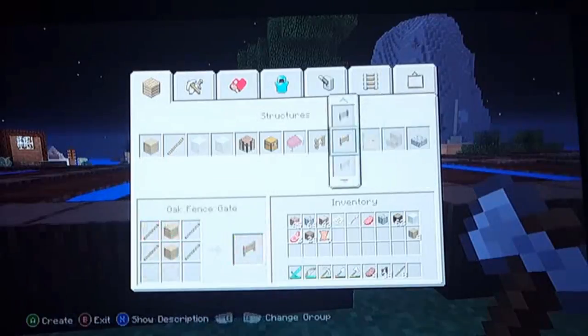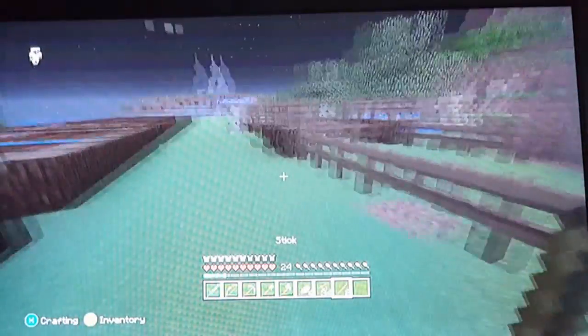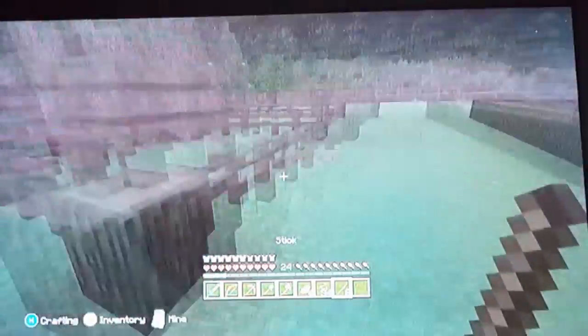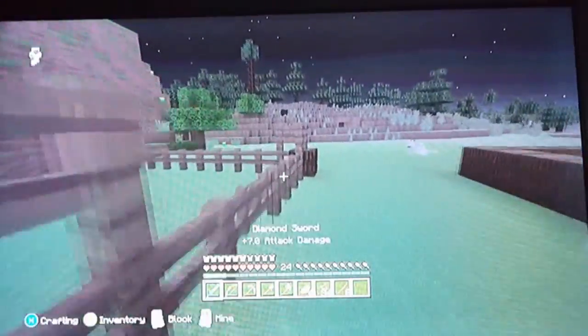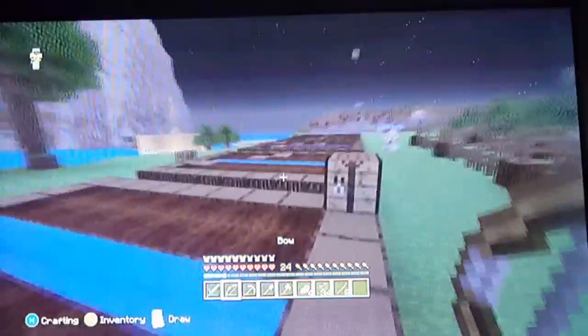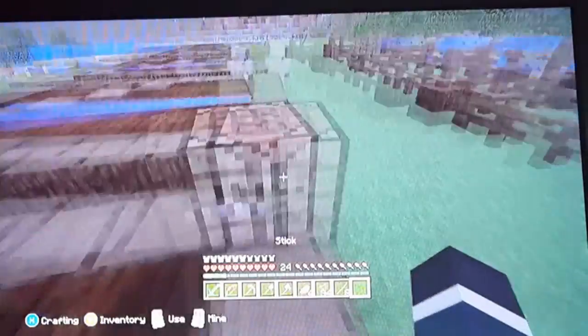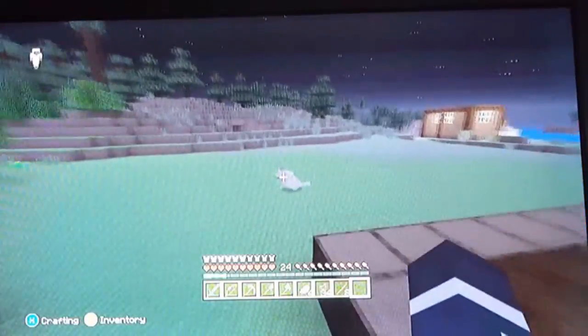I already made gates, you idiot! Oh crap, you told me to - so I went and made gates. Can somebody go make gates? I said I will! You didn't listen. Okay - I'll place down the crops, Declin you make this place a little more homier for the animals.